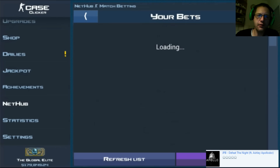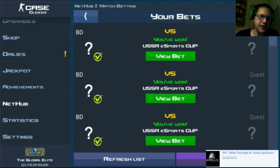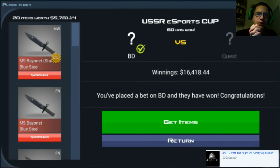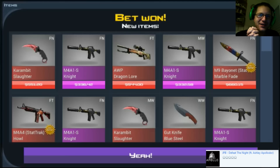Hello guys, and welcome to another one of my match betting videos here in Case Clicker. I do know that I won, I just haven't checked out what I won yet, so let's go in there and have a look to see what we got here — 16,400 in return on the first bet. Let's see.